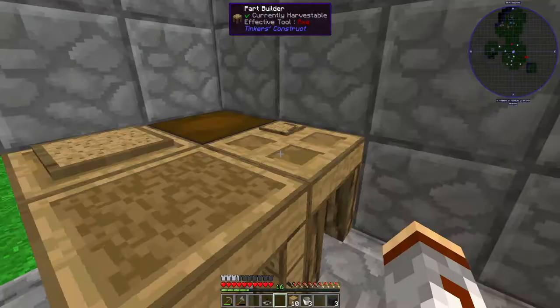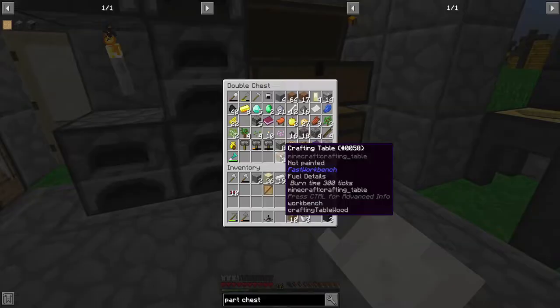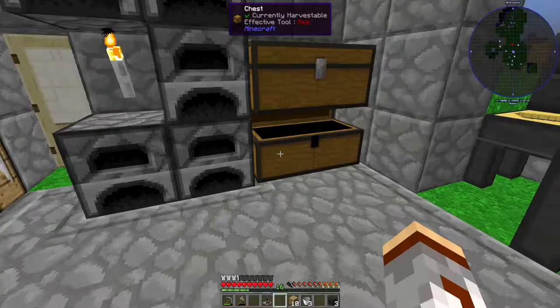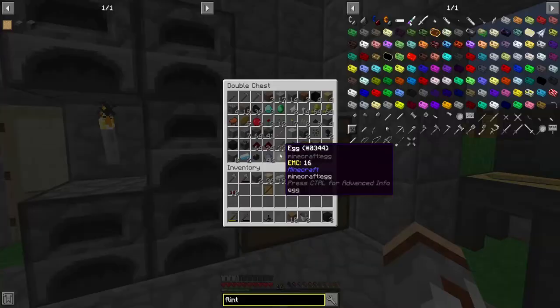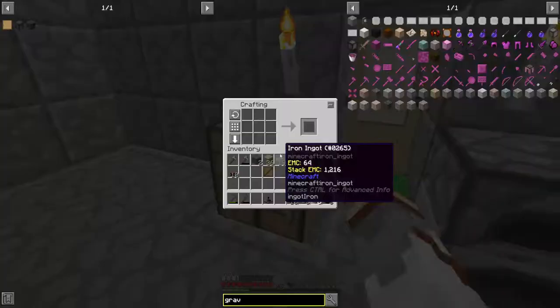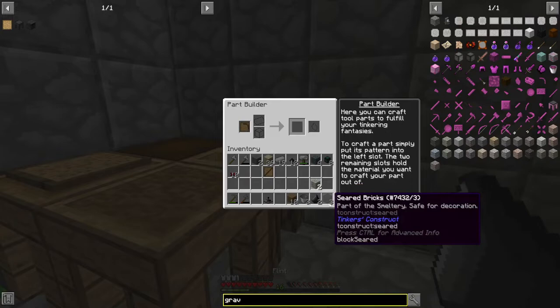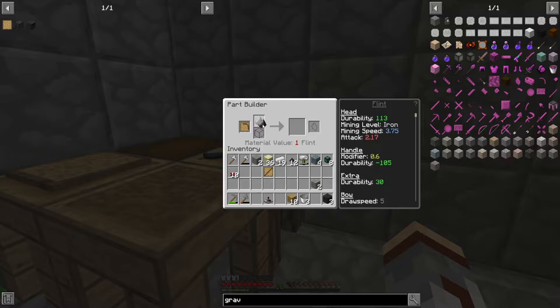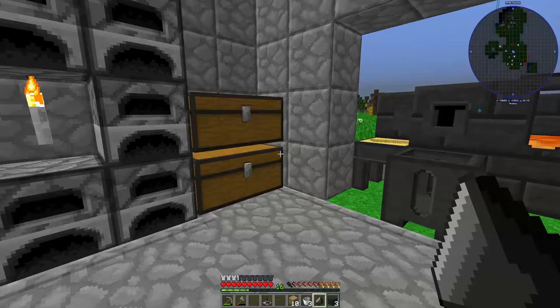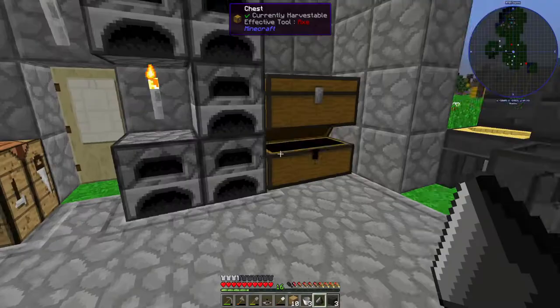Do I have any flint? Okay, I don't — but you can make flint. Do I have gravel? There we go. Material value to flint — there's a tool rod. Now we're going to need more flint, so let's get some shovels and go find some gravel.